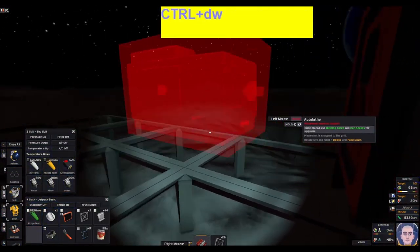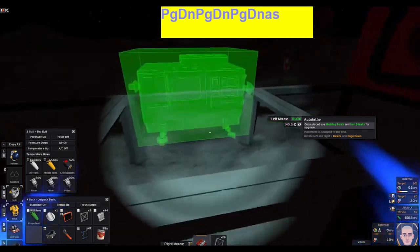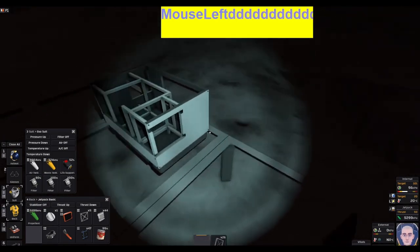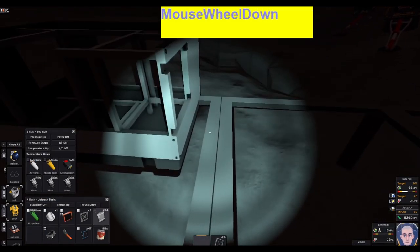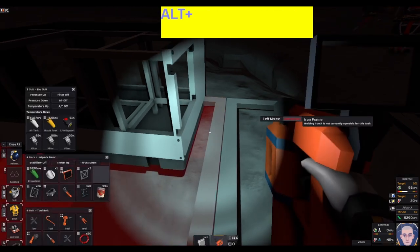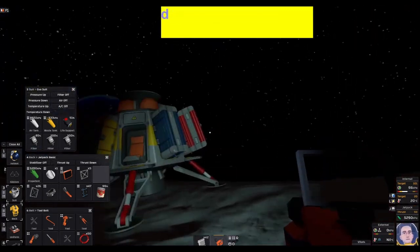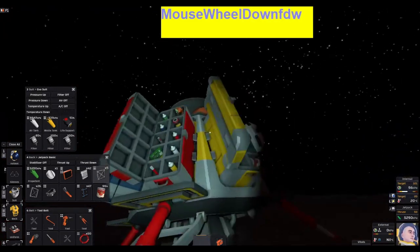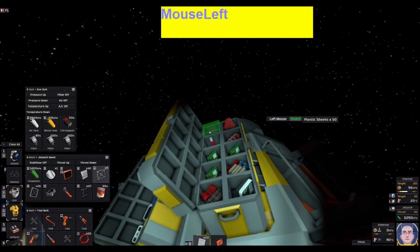I'm going to place it back over in this area and rotate it so it's facing internally. Then I need the iron sheets — put this away and grab the welding torch. I'll put the frames inside my inventory.